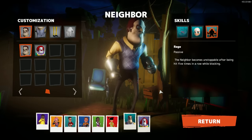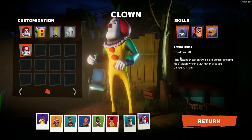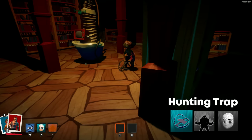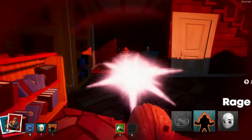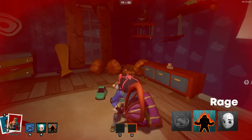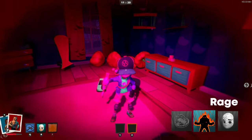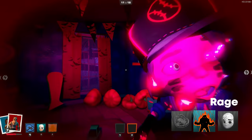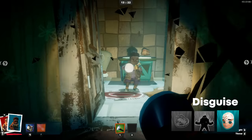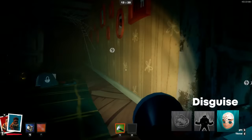The neighbor has two classes with different skills. Scary Neighbor has the Hunting Trap skill that can stun and damage players. He can activate his rage to gain invulnerability for a short time. Rage accumulates when the neighbor takes damage, deals damage, and when players are knocked out of his grip. Scary Neighbor can also disguise himself as the nearest player — prepare your roleplay skills.